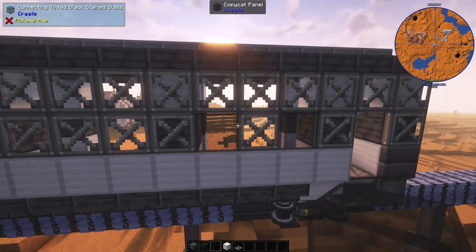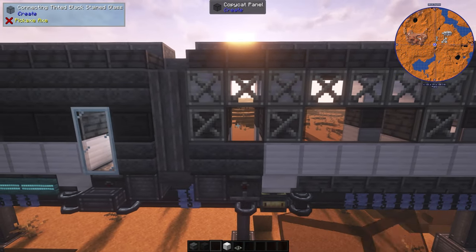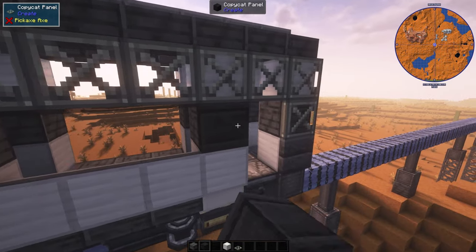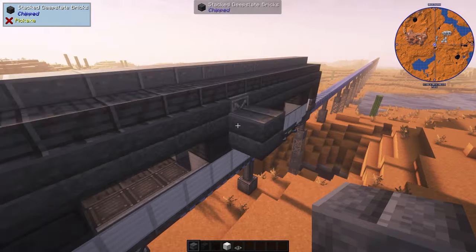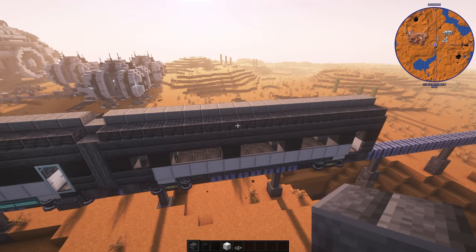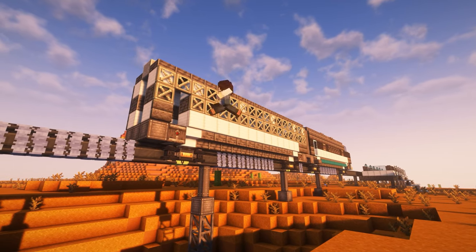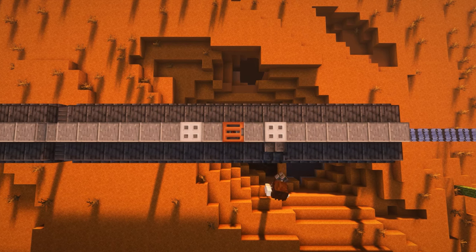We'll use black tinted stained glass for the windows, and we'll do the same on the other side. And we can decorate it with the same details as the locomotive.